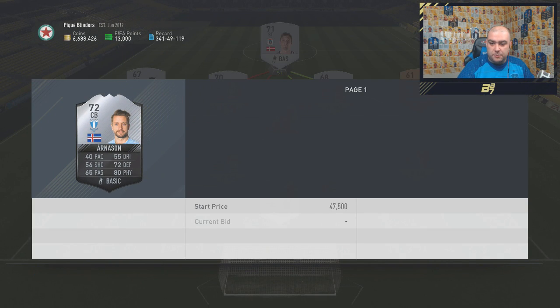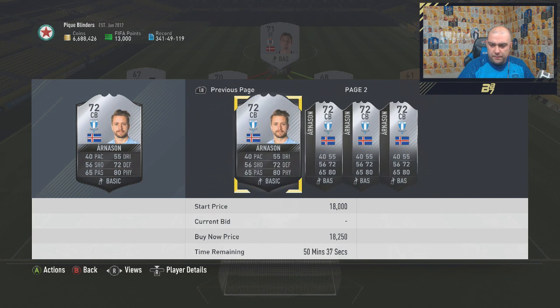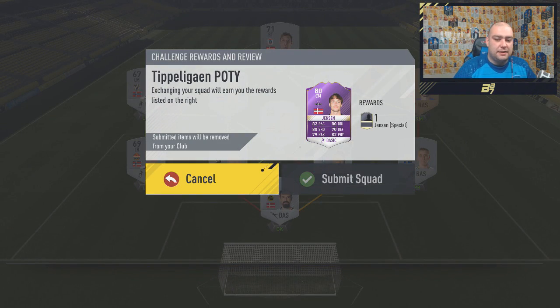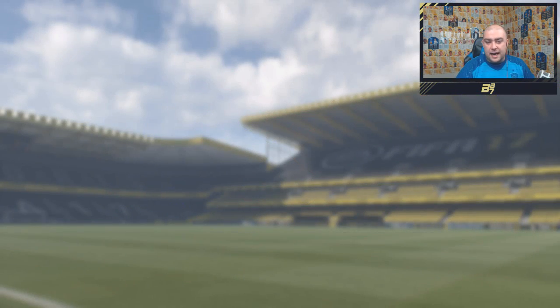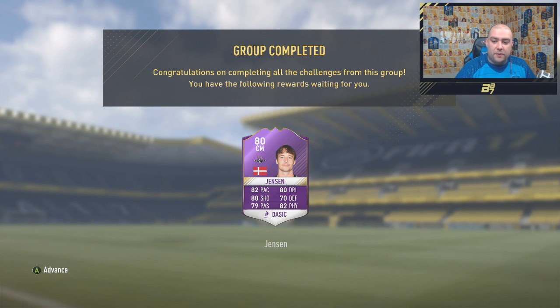I don't know how much this card goes for, guys, but that's going to be the most expensive card. That goes for like... what? 20k? It seems a bit excessive, guys, but I am going to commit it just to get this card. And we have got Jensen — Jensen Tipper Liga Player of the Year. Squad Builder Challenge completed.